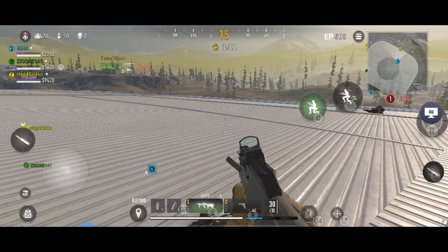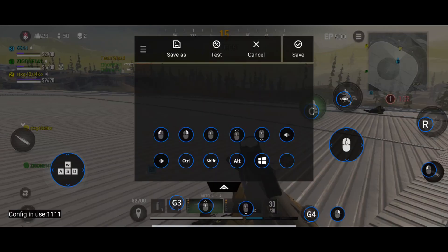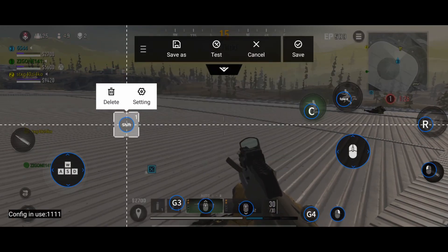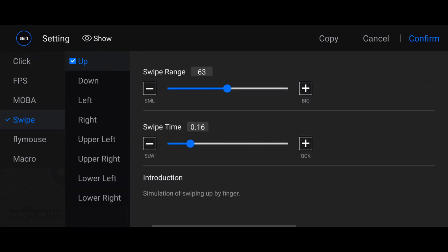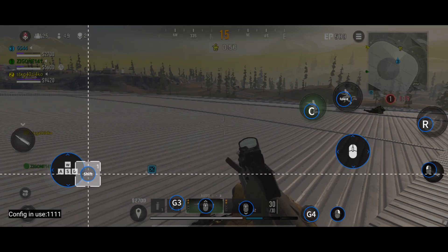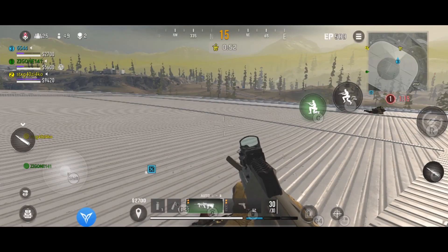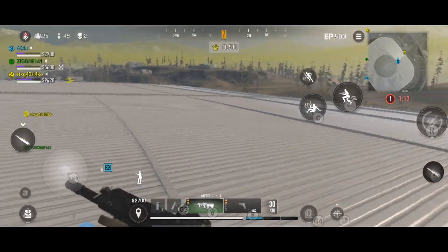For running, open the FlyVG app, go to Edit, make any button on Shift. Double-click it, choose Swipe Up, set the swipe range to 127, confirm, and put this in the middle of the WASD button. Save, then press Left Shift to run.